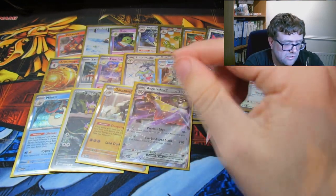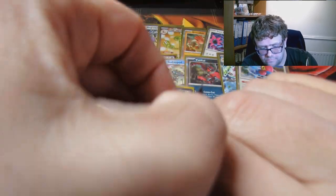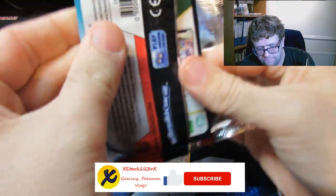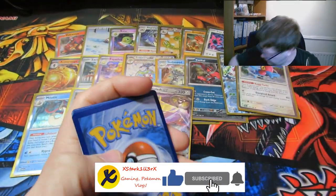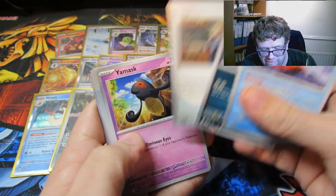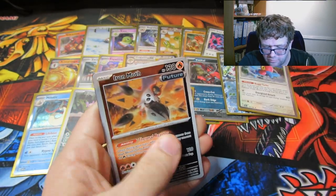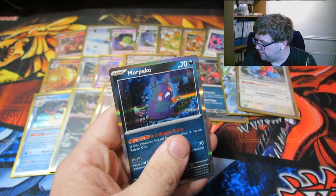Anyway, let's finish these last couple of packs off. Stereo Energy, Octillery, a Golbat, a Larry — there's the boy — Yamask, Gourgeist, Vanilluxe, Defiance Vest. Don't think they actually had that one. An Iron Moth, Toadscrool, and a Morpeko — Dark Boy.